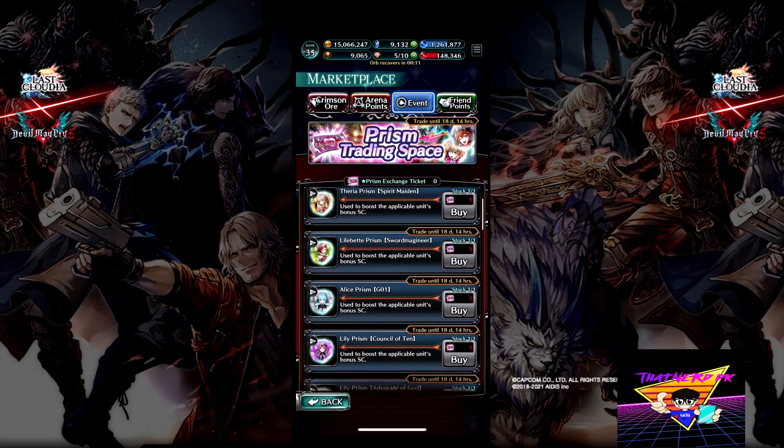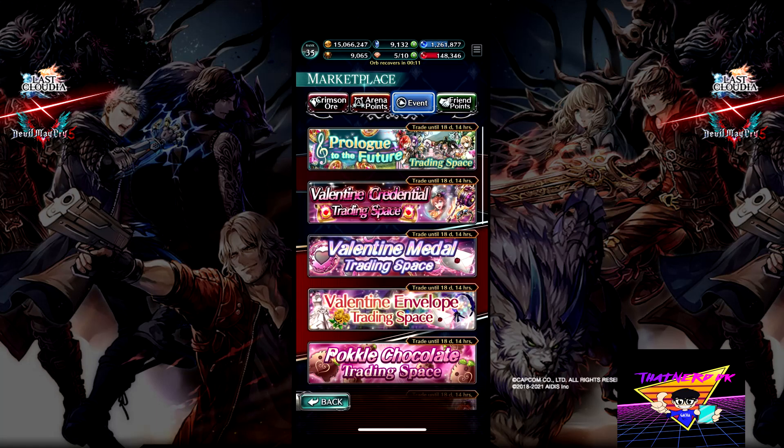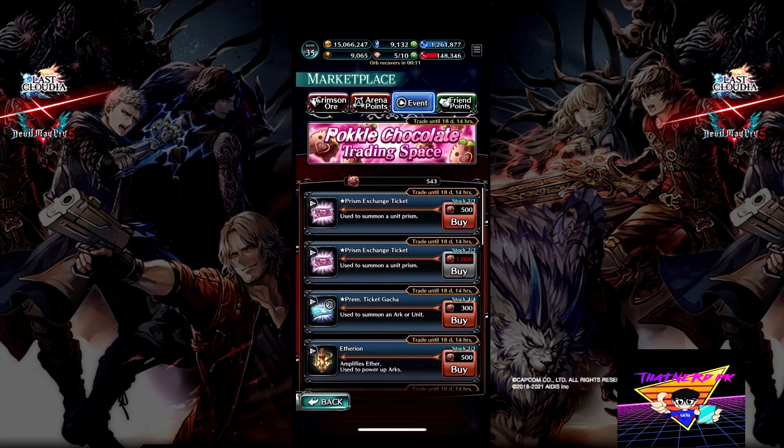You only get a choice of three, and the reason for that is because of the chocolate area. We have three prism tickets — one at 500 and two at 1,000. These are kind of hard to obtain. You can do it through the event, and the reason I'm making this video is so that you do not do that.